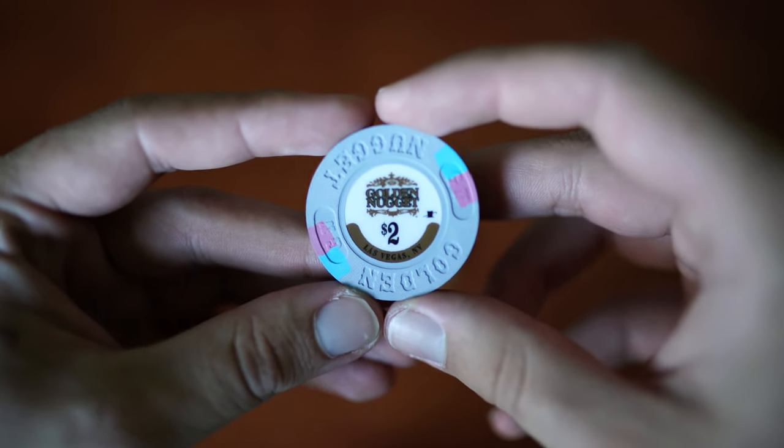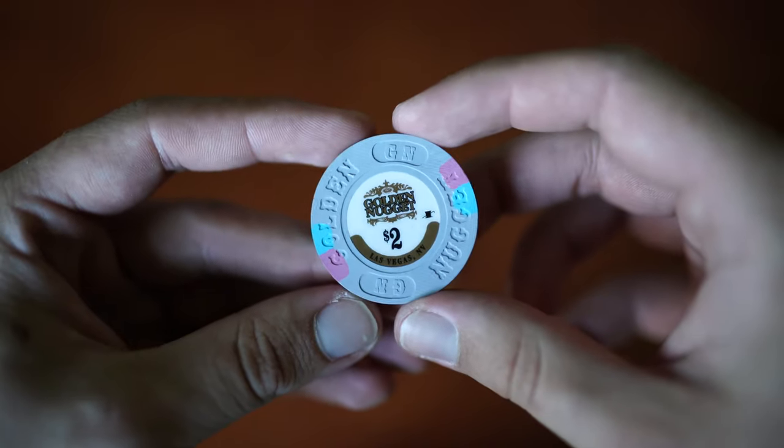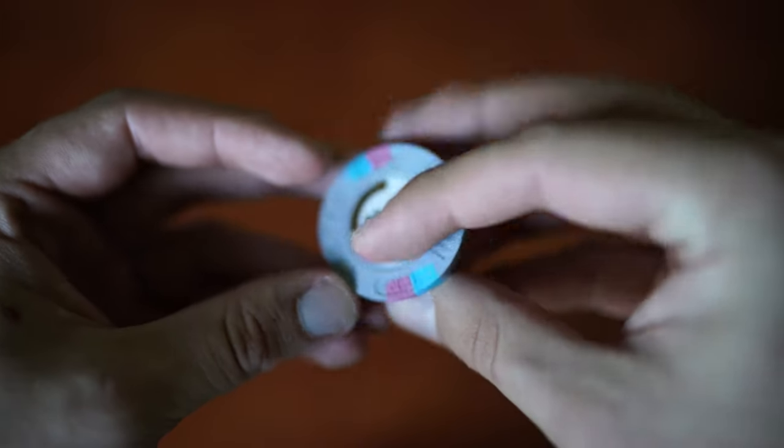Then we have a Golden Nugget $2. I'm pretty sure this is just a current chip, but since I can't get into the casinos, I got it off eBay for a really good price, so that wasn't too bad. Mint condition on this one, and I like the gray and the insert colors on it too.